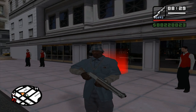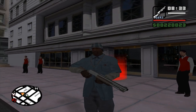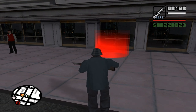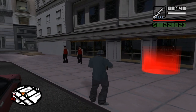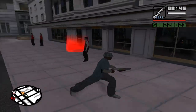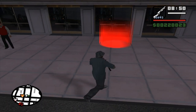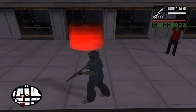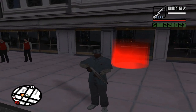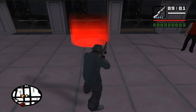Hey guys, BedInfos here, welcome to another GTA SA 100% walkthrough video. Today we're going to do only three side missions and they're all very boring: valet parking, taxi, and pimping. These three missions are very boring but I have to do them for 100% completion. For taxi and pimping I don't have amazing ideas of how to pass them quickly, so I'll do them the standard way, but for valet parking I have a great idea.